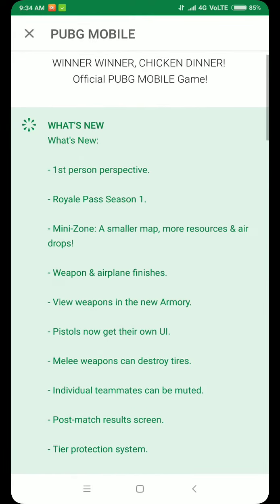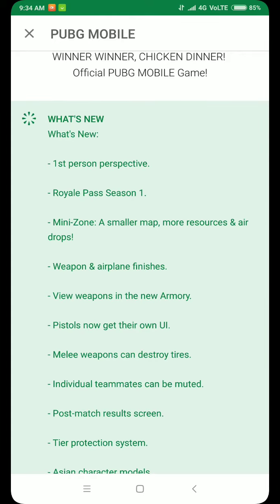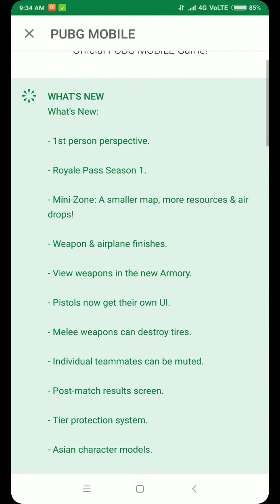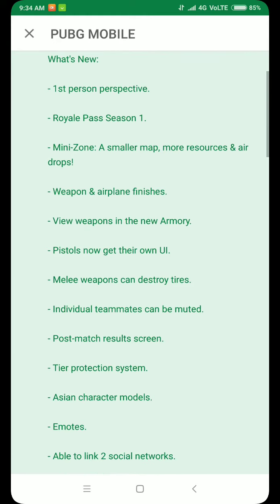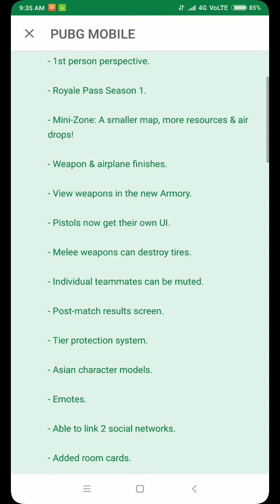I told you yesterday about the first person view — you will get a smaller map. There will be a lot of resources and airdrops, and you will get a new weapon. Also, an individual teammate can be muted; if you want to mute one teammate, you can do that.